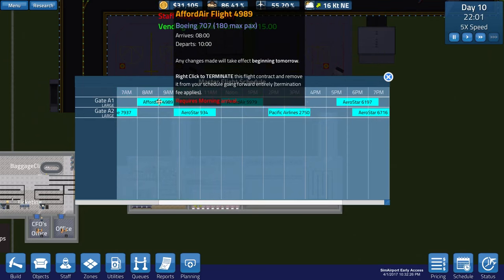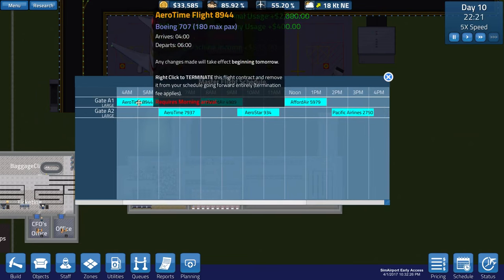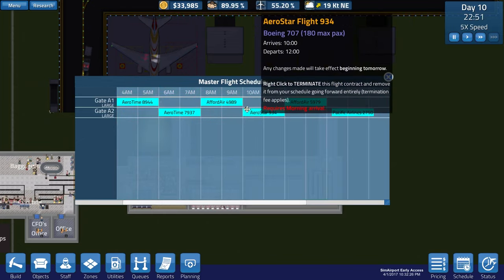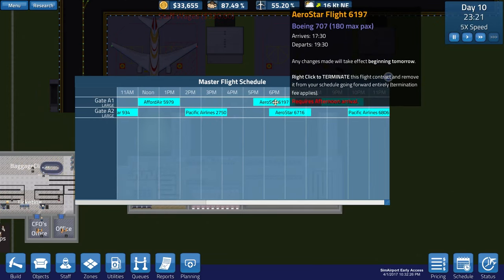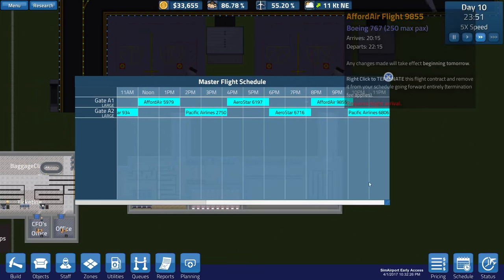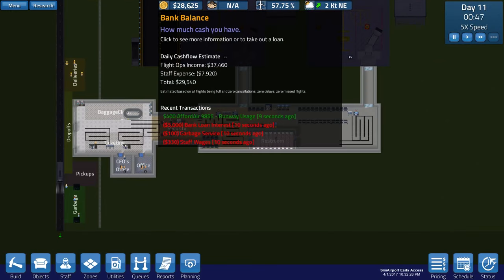That is a morning flight - it just got stuffed at the end. The mornings go apparently till 1 or actually 2, so we can make this work. Let's scoot this one over - it's 180 so that's not going to overload the terminal. We've got 180, 75 max, 180, and 180 here. That's going to be a fairly busy period between 8 a.m. and about 1 p.m. That's the one point of concern I have, but other than that I think we're good on our schedule.